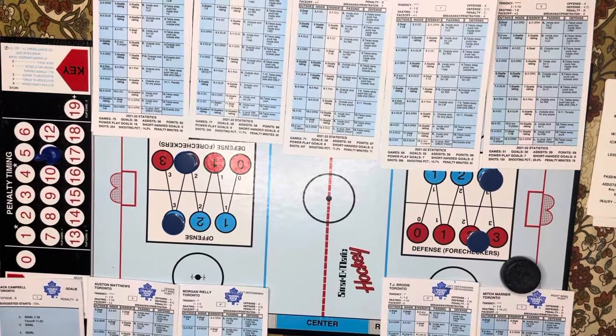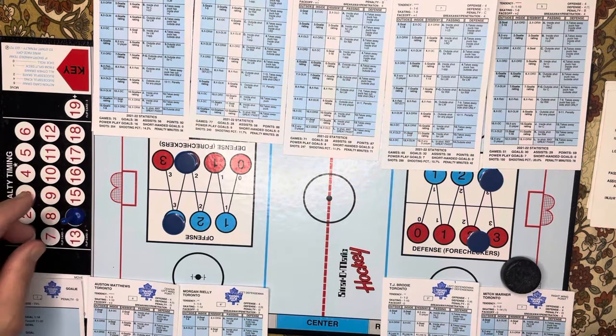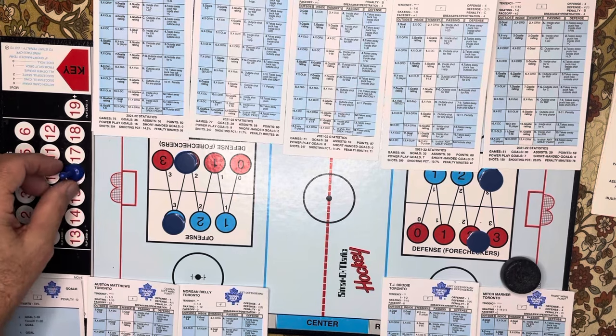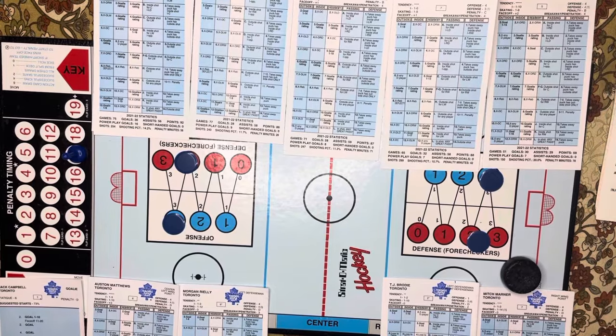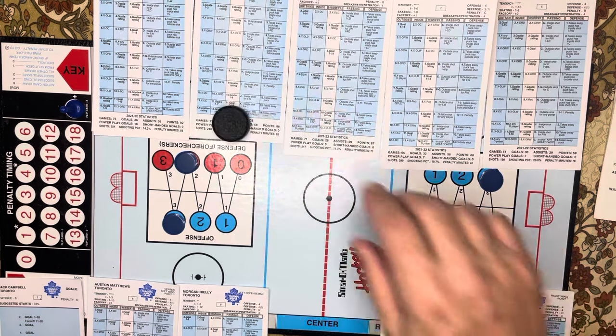For Marner, just for demonstration, I'm going to have him skate. Marner is one to 14. Drawing a card, it's a five — card is always worth one — so one to 14 it's a five, meaning a successful skate worth three on the timer. He skates again: one to 14, and it's a 12, so another successful skate — three more on the timer. Then we're just going to ice it this time. The result for icing says 'outside shot only for right D.' Icing is worth one for the card plus four for icing, bringing us to 19, and you leave it there.